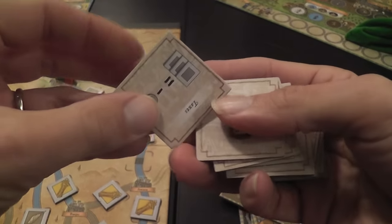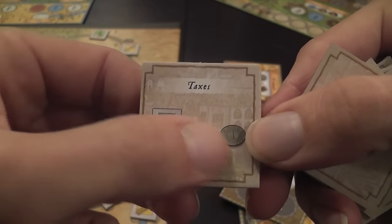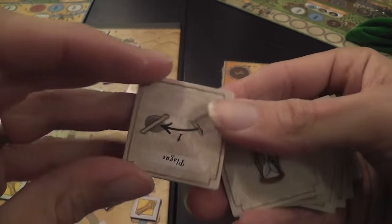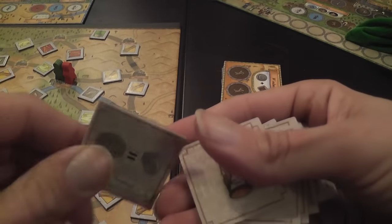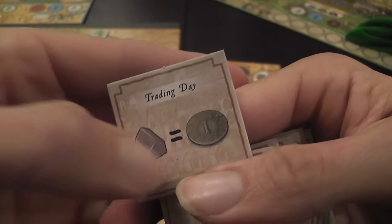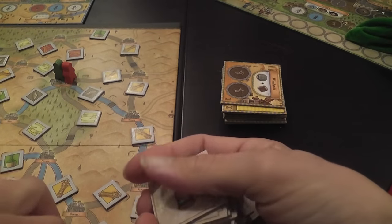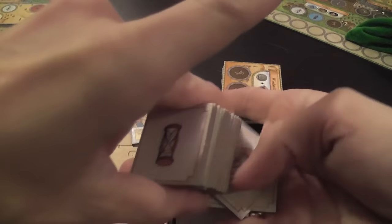The other tiles are shuffled and can come in any order. In one turn there may be taxes — you pay coins for every three goods you have — or plague, where you lose a follower from your bag but not your special ones. Trading day makes your trading posts generate money. These events come out randomly from the deck, and you resolve one each turn.